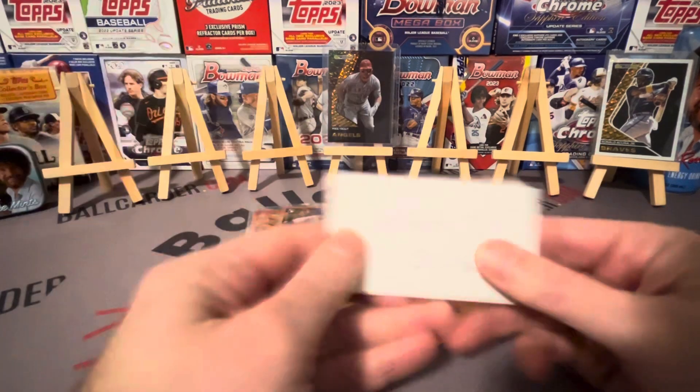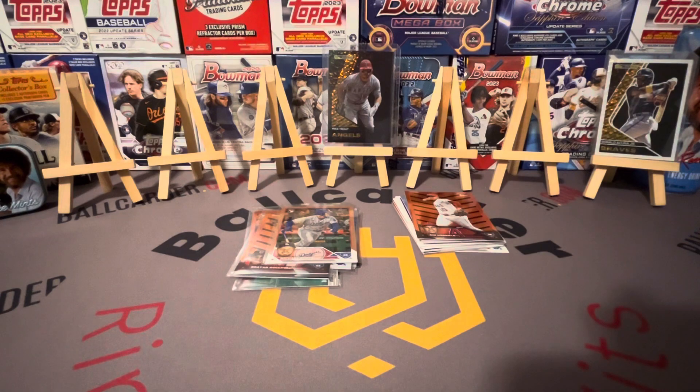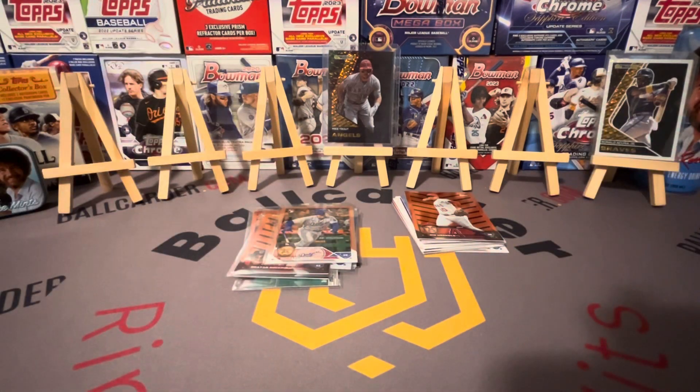That was awesome. Get yourself some Bob Ross happy little tree mints and get some good luck going. Remember, here's our code — eBay store link is in the description. Please like the video if you liked it, subscribe if you like the content. Got a lot more boxes to go — see you guys in the next video!